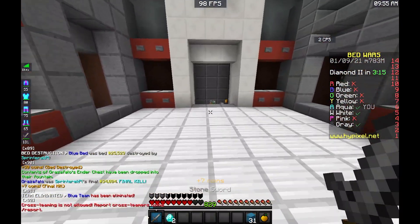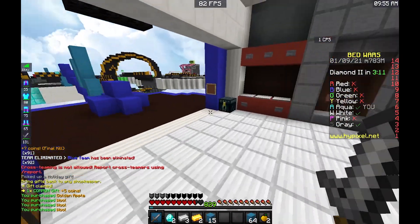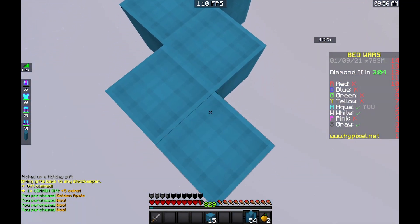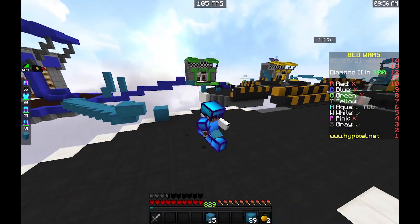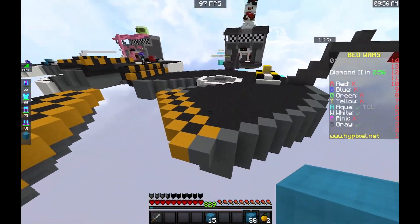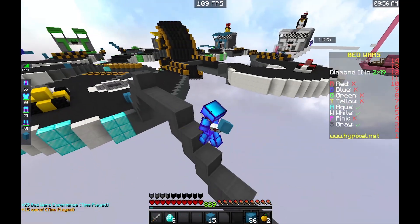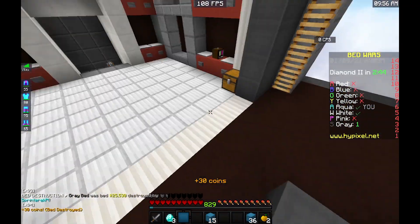You just need to be not fully stacked, but relatively stacked — like, have gaps to carry on rushing. Now we'll be rushing gray, even though white's gonna go for me and I'm gonna lose my bed. A smart player would void, but we're trying to play quick games — we're no longer playing smart-smart, it's altered in order to get fast games. Gray's kind of busy with white right now, so I'll just get his bed.